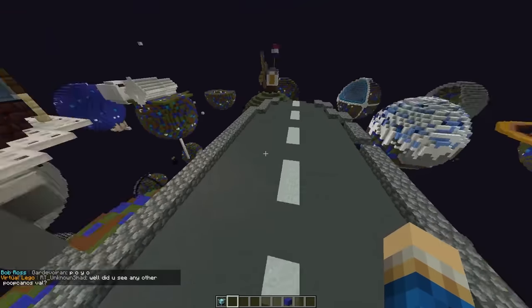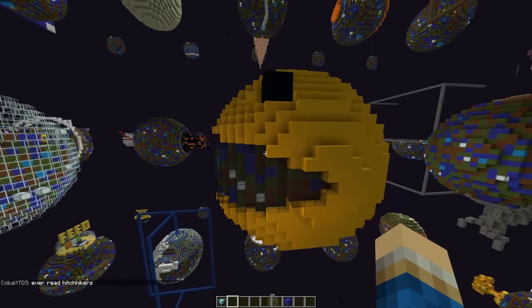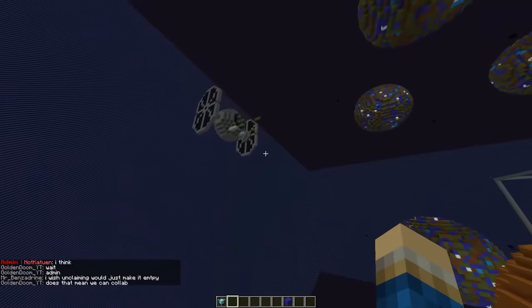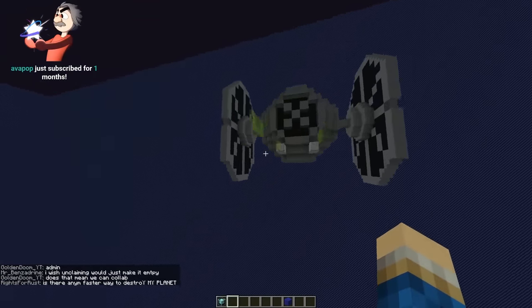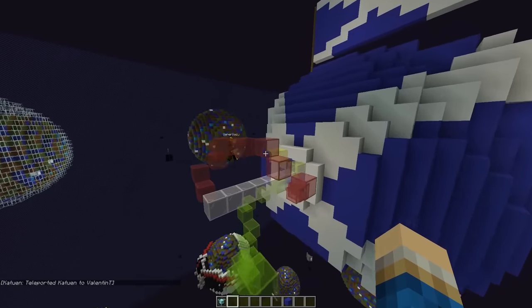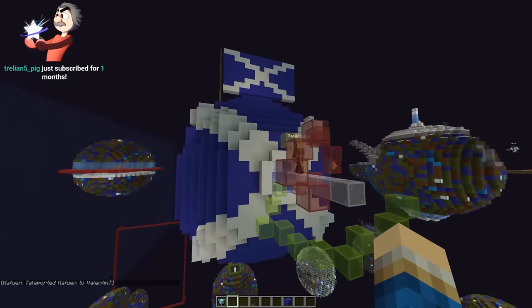Hey, someone's made Kirby! Oh my god, he's just so round and fat. Someone's making like a road — dude, we're in space, we don't need cars! Oh, I love it. We got Pac-Man — it looks like he's eating this world. Here's the Tie Fighter 2 that the mods built, just outside the build parameters. It's very cute looking.